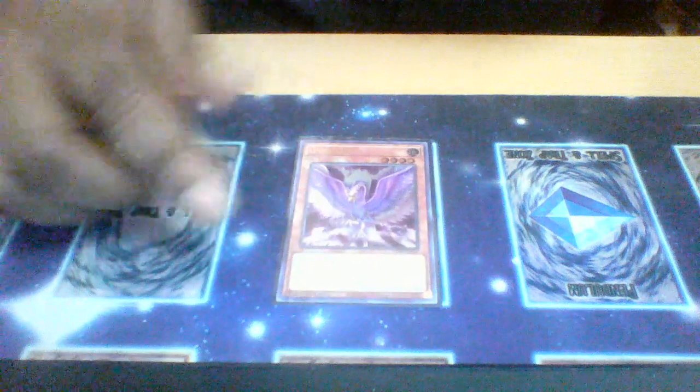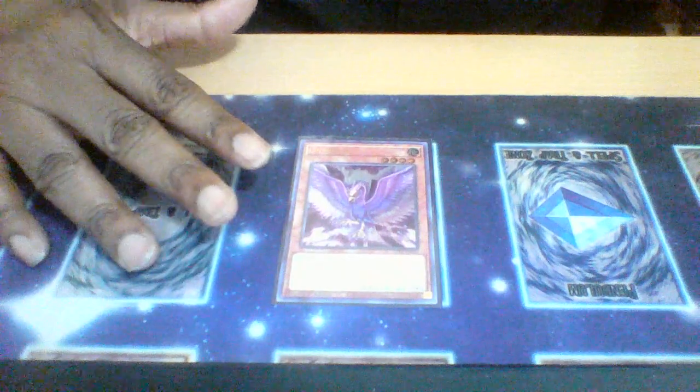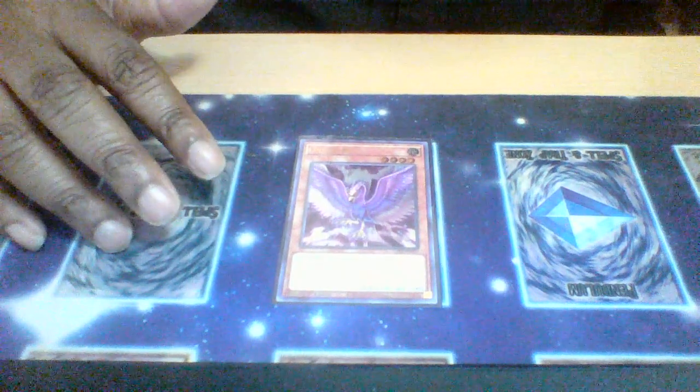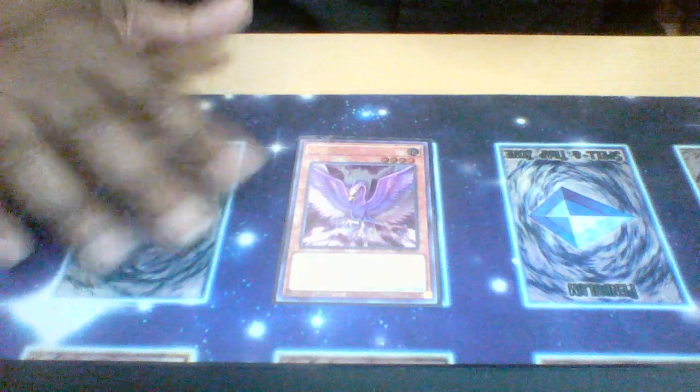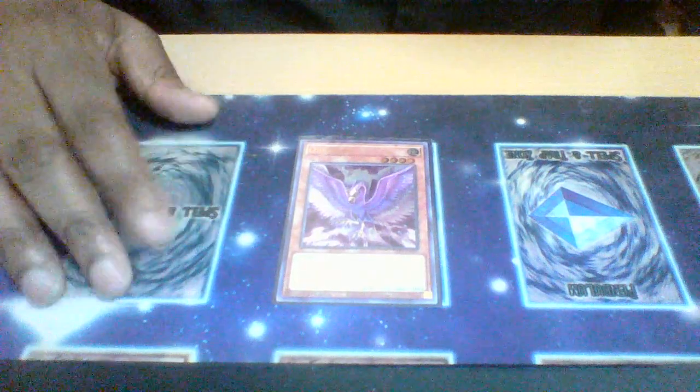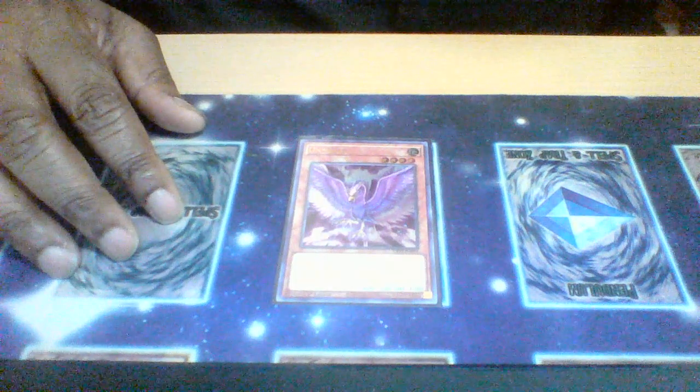One Zombie Crow — this one has the same summon requirements as Crow Tingle, but this one gets you a draw instead of destroying a face-up attack position monster. It's pretty good when you combo it with Vampire Sucker to get two draws off the effect instead of one, for some much needed advantage.